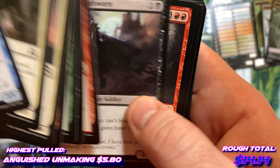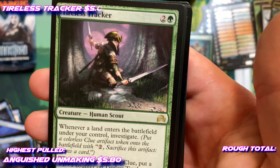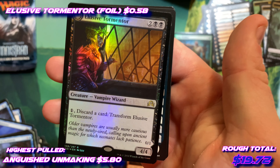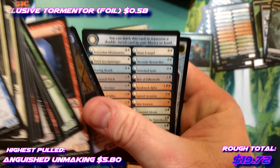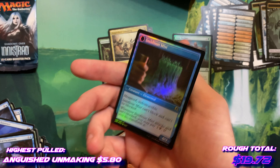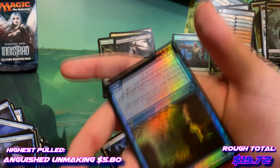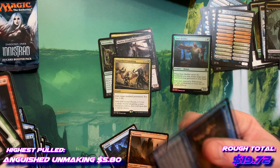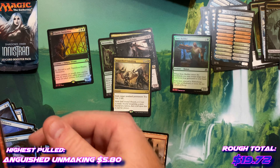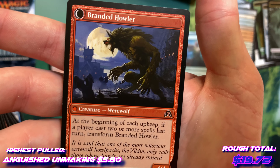Olivia's bloodsword, dissension in the ranks, pale rider of Trostad, and a tireless tracker. The convicted killer — nice! A hollow rare — elusive tormentor! That's a pretty good pull, first hollow rearing up out of all these packs. We already got one of course. It can become the insidious mist — pretty cool to get that double hollow rare. The convicted killer becomes the branded howler.